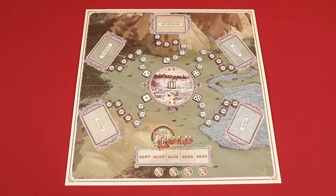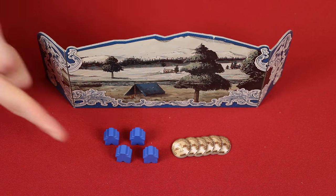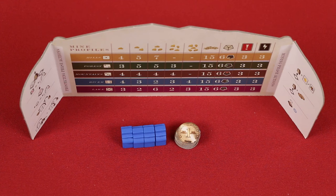To set up, first place the game board in the center of the table. Each player then chooses a color and takes the matching player screen, 6 coins, and a number of miner meeples depending on the number of players: 2 miners in a 5-player game, 3 miners in a 4-player game, and 4 miners in a 3-player game, which we'll be setting up for here. Place your coins and miners behind your player screen, as these will be hidden information during the game.